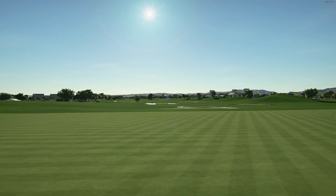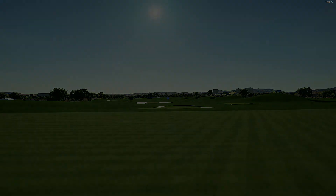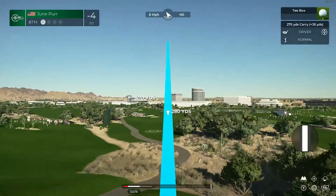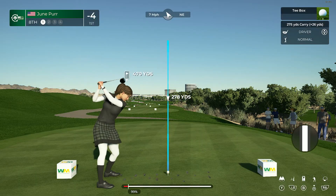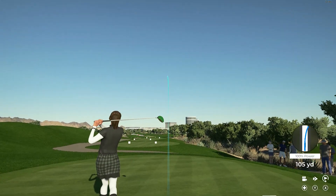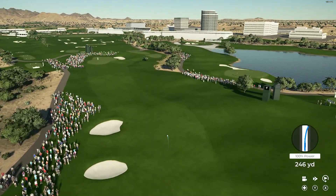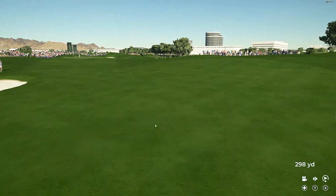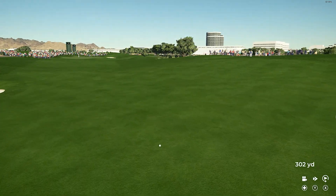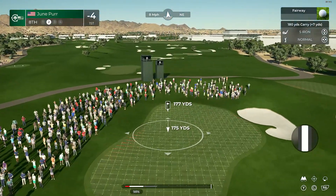The leader now has a one-stroke advantage. The eighth hole at TPC Scottsdale is a very strong par four playing over 475 yards from the back tee. There's a couple of pot bunkers down the left-hand side that need to be avoided so you can get to the green in two. If you're going hard here, there's a tree on the right-hand side that can prevent a good second shot or a line to the green. Two well-struck shots required to get to this green, and even then your par's not secure.